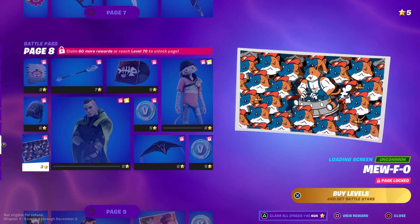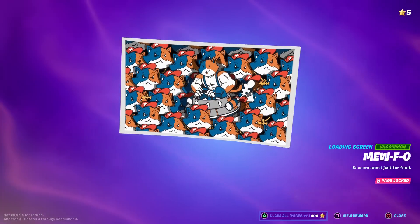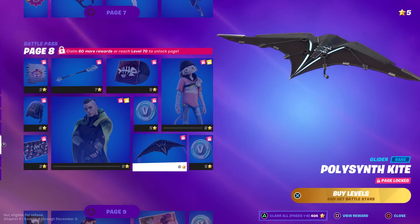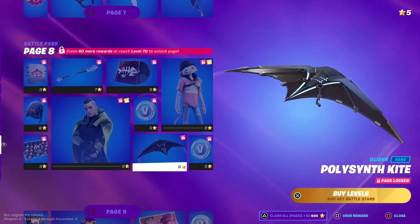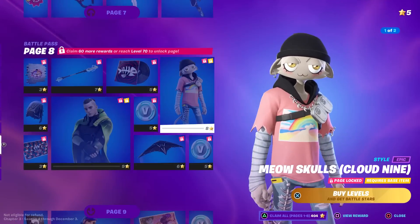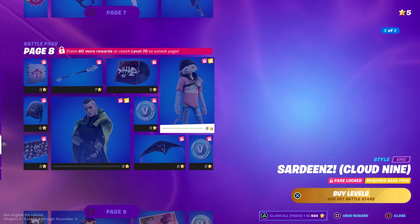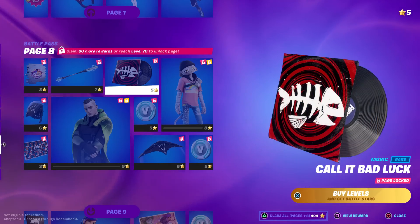Meow Skulls Electro Guard Pack — looks pretty plain. Why is he wearing a Mario hat? Look — he's got a hat, and all the ones in the background have hats too. Meow Skulls Poly Synth kite glider — he's kind of bland; everything about this skin is bland. Meow Skulls Cloud Nine style — second style has a lot of rainbowness. Let's let it cycle to the second one... it's just the back one. Lame.